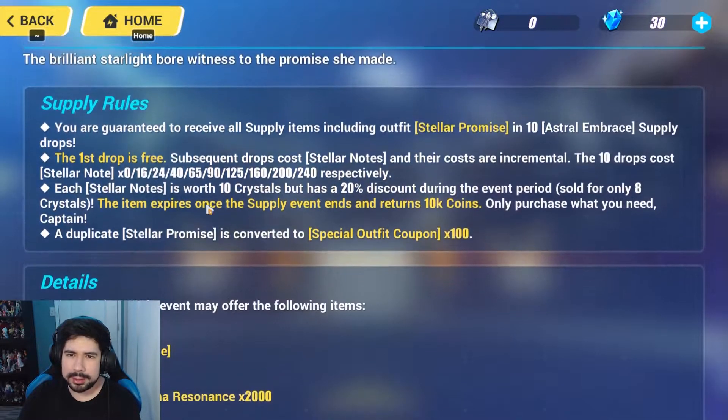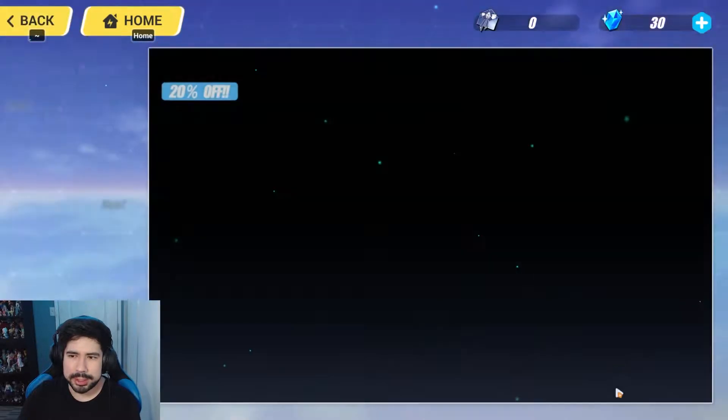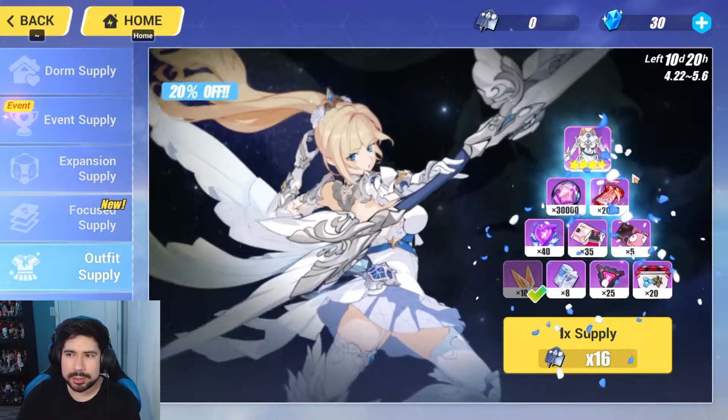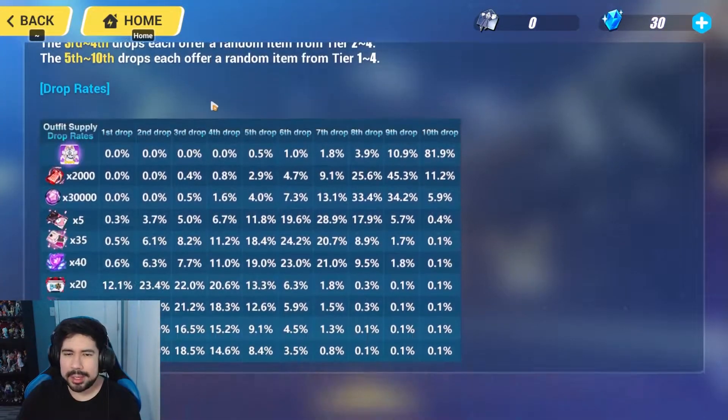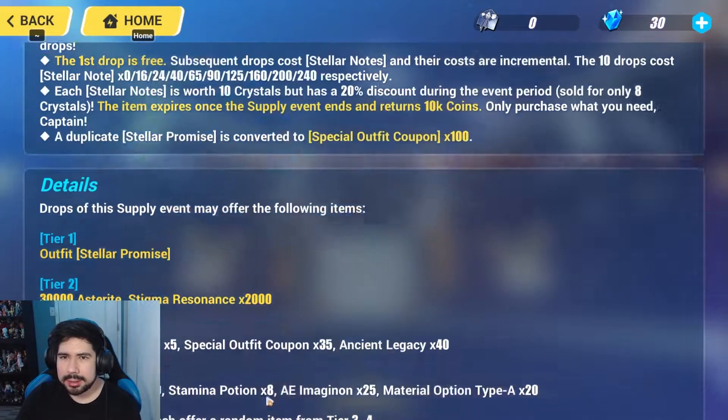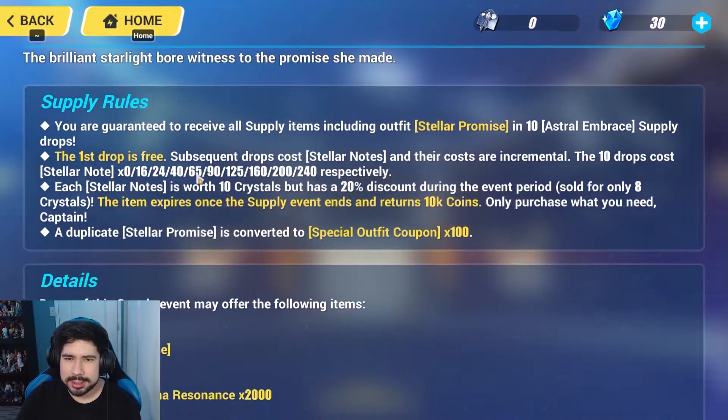The way the outfit gachas work is if you go right here, you can buy these Ether Notes which are used to gacha, and each note is 10 crystals. If you look at the stats for the outfit, you have zero percent chance of getting the outfit in the first four drops. The fifth drop is half a percent, the sixth is one percent, seventh is 1.8%, and so on.